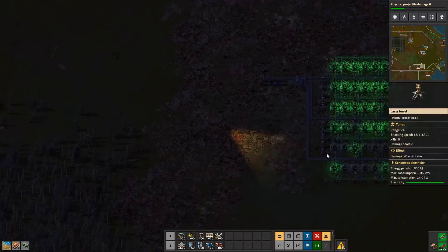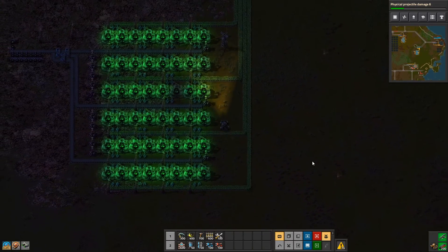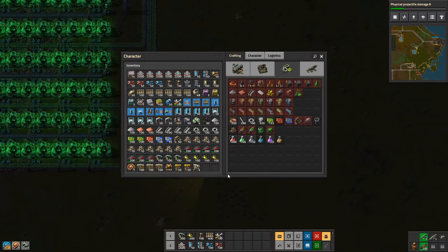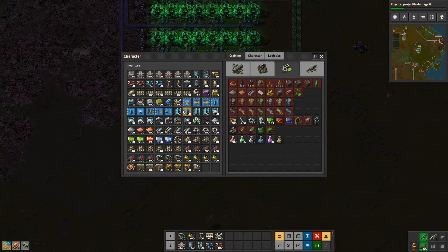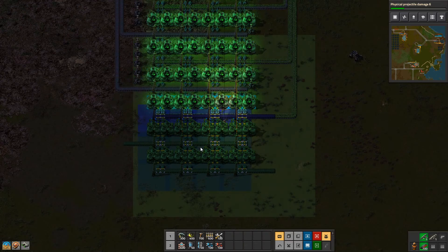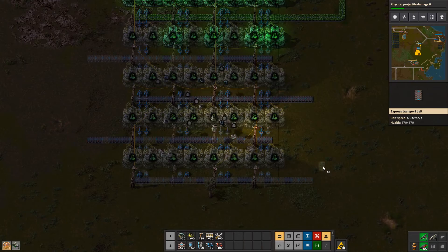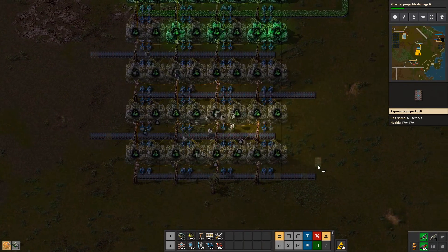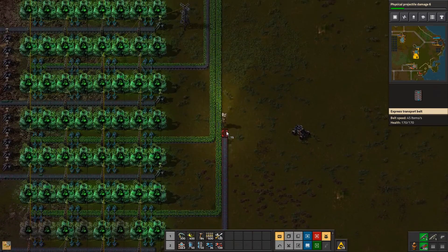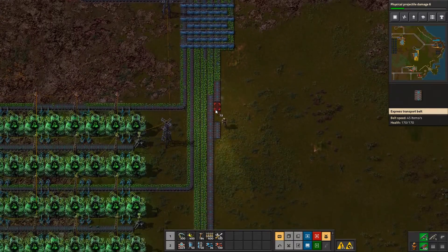This will automatically be filled out. How many do I have left? I need four — let's add a couple more lines. I also need batteries to store energy just in case.